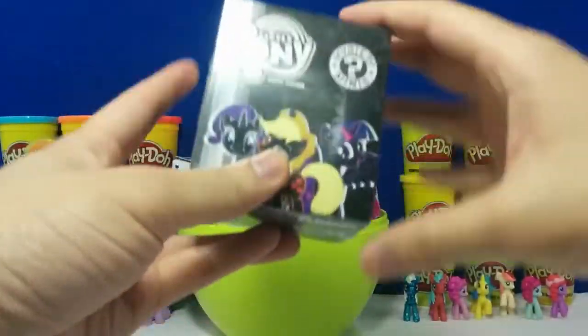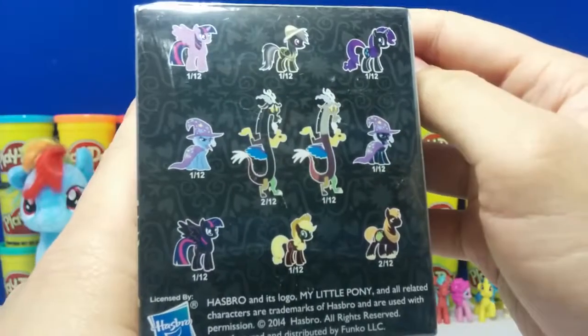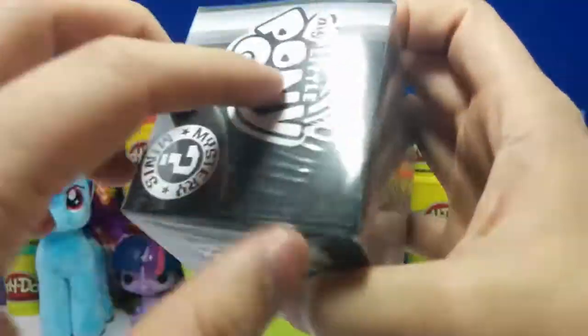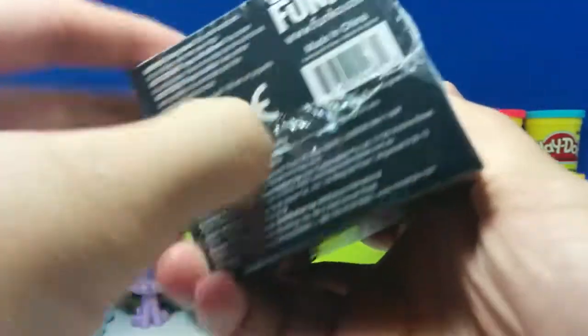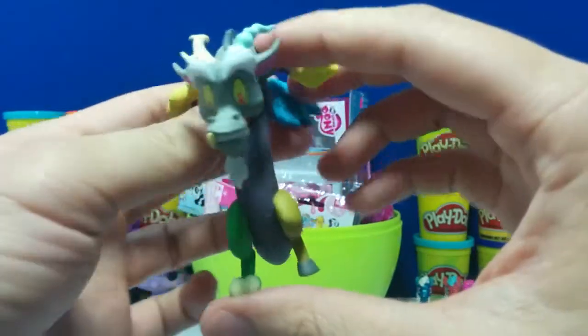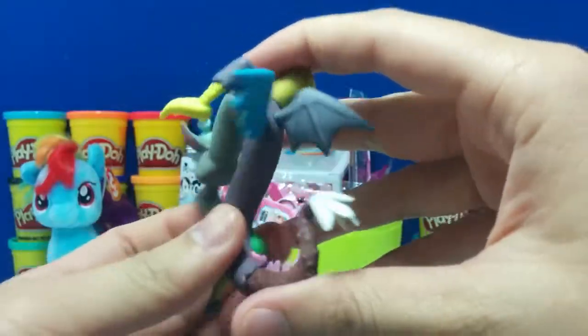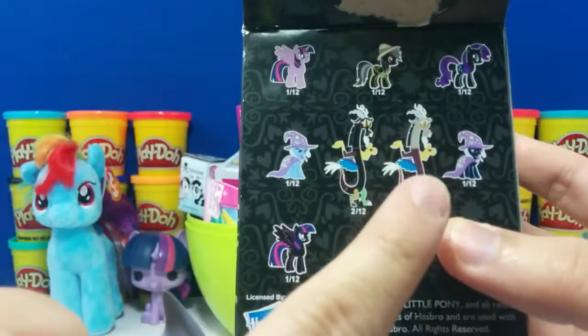Let's start with this one. This is a My Little Pony Mystery Minis by Funko. These are all the ones you can get. Last time I opened one of these I got a Discord. So let's see what we get this time. We got Discord again, and this time it's a Gray Discord — it's a different color than last time. Last time we got a Black Discord. Let me show you guys the box.